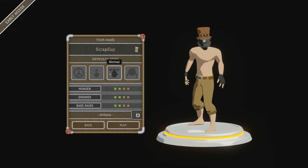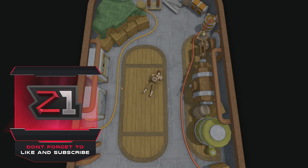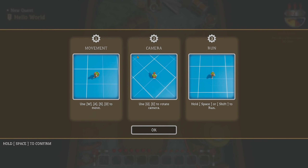We're gonna go with normal difficulty — wait, Scrap Guy difficulty level normal. Okay, hunger, enemies, base raids, hard. Let's just stick with normal. All right, let's get rocking and rolling. Pretty excited and pretty interested to check this out. I want to do some base building, I want to do some raids.